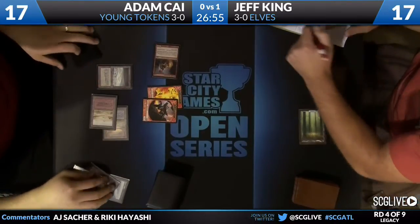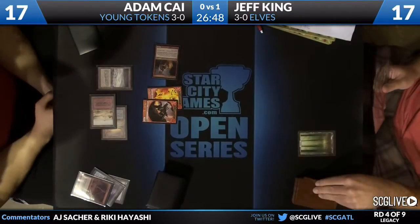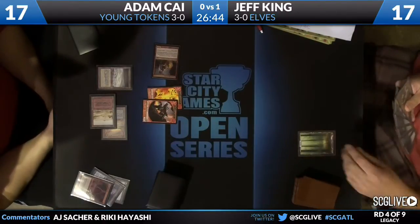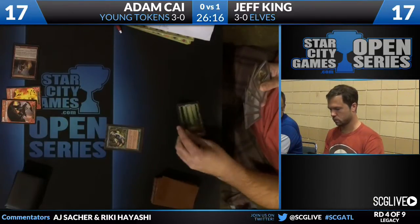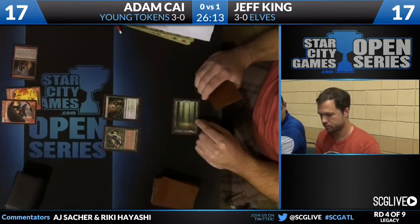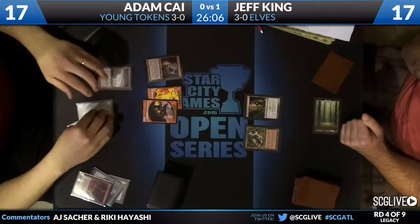Remembers his tokens, building his army. If nothing else, Jeff King can go Quirion Ranger, return the forest to untap the Quirion Ranger, replay the forest as his land drop, and then play the Nettle Sentinel. Quirion Ranger — return a forest to your hand to untap target creature. He does that. He's not played a land yet, so he plays his forest. Deathrite Shaman was the draw for the turn, and that seems a little better than the Nettle Sentinel. Adam Kai providing plenty of fodder in his graveyard.